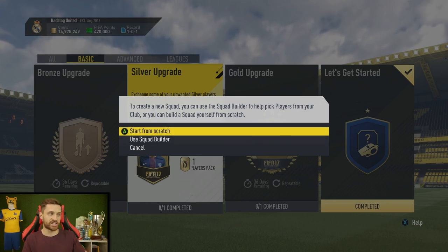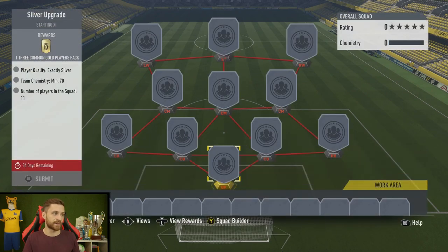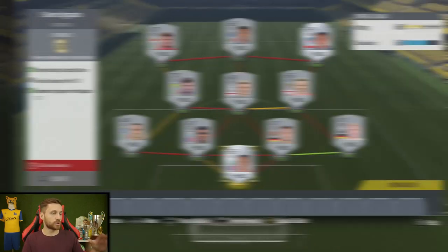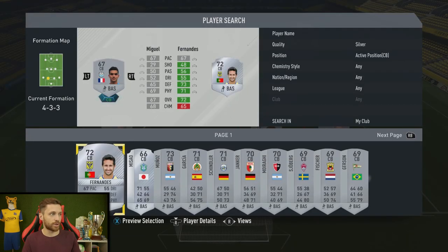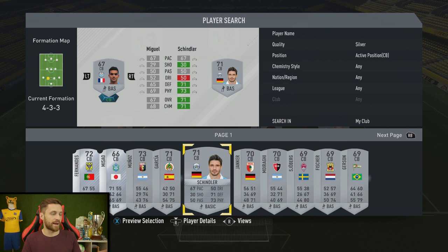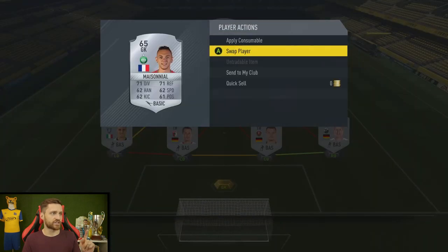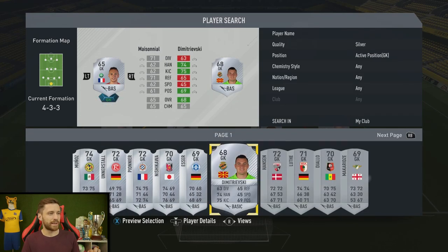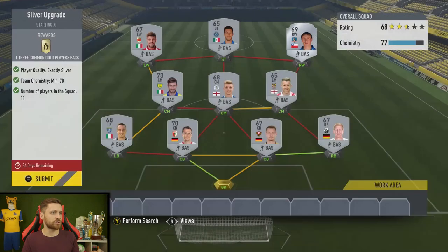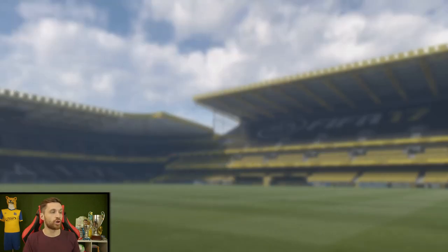So we're going to do a silver upgrade challenge now, which is exactly the same as a bronze challenge but with silver players — everything else is the same. Let me take you forward to when I've got my squad nearly ready. I've got to make the chemistry a little bit stronger to pass the test, so I'm going to take this French silver centre-back out and put a German in there. I've got quite a few Germans in here, and I need to change my keeper as well — I'm going to stick another German in goal. 77 chemistry. Everything's ticked on the left-hand side, so we can go ahead and submit this squad and get our reward.